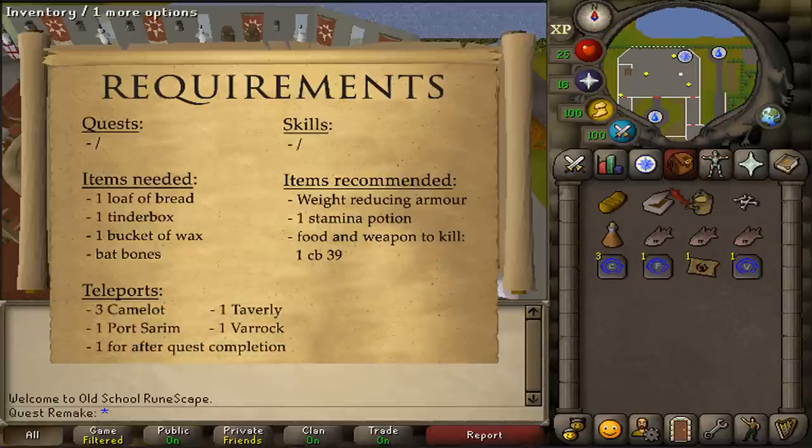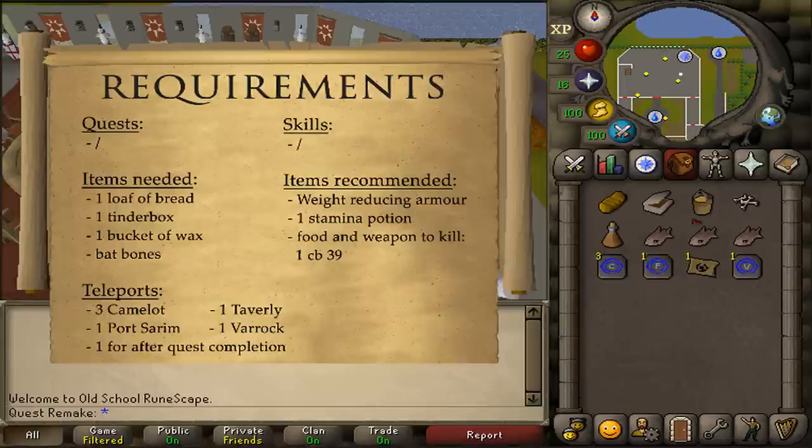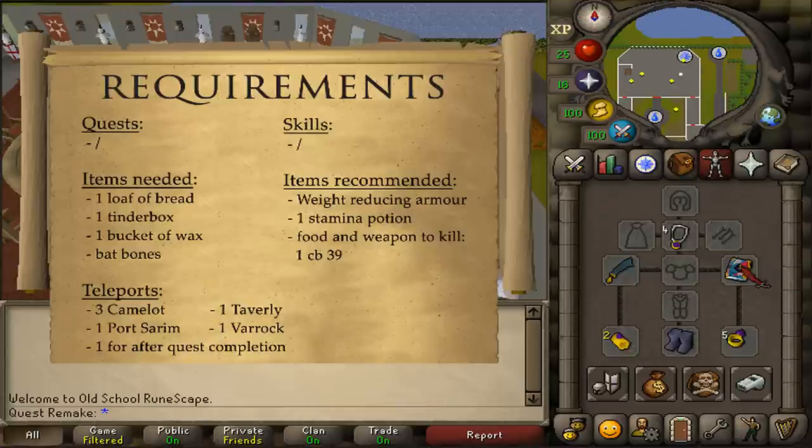For the teleports, you'll need three teleportation methods to Camelot, one to Taverly, one to Port Sarim, and one to Varrock. You may also want one teleport for after the quest is completed.